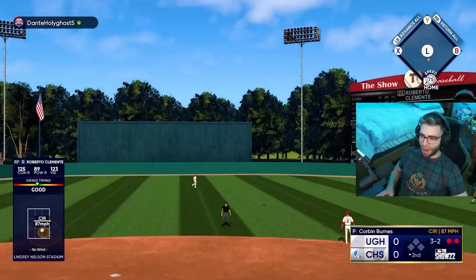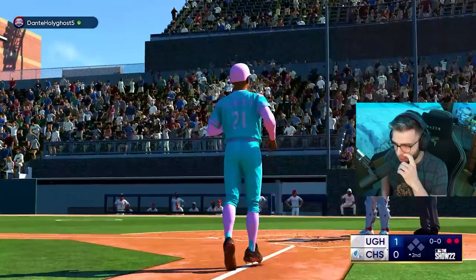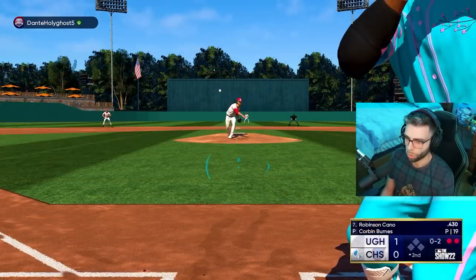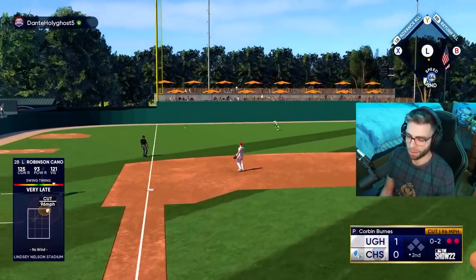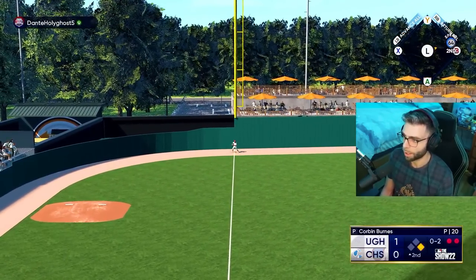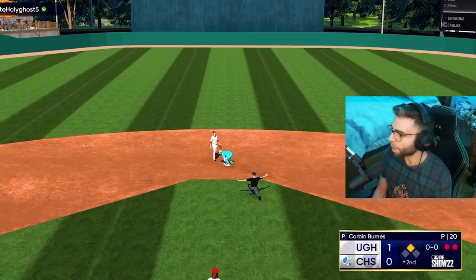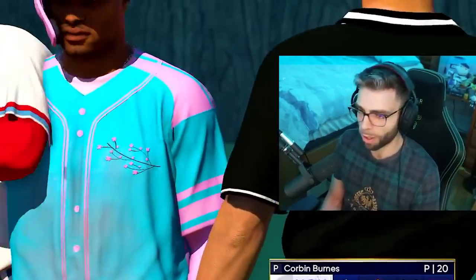Roberto Clemente with a no doubter, baby! Let's go — it's the righty, deep right center field. Who had that on the bingo board? I don't give a shit, I'll take that. I'm going to get hosed, though. I always forget — created stadiums are so much smaller down the lines than I think they are.